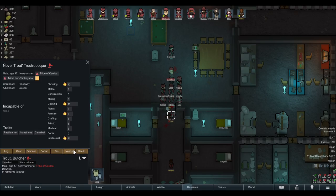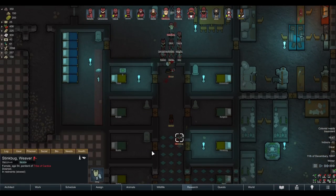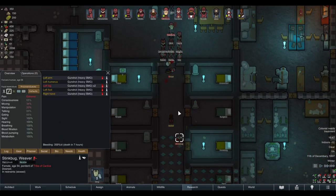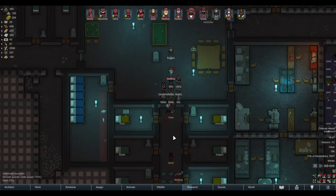Lion is dead. Trout just got his right lung destroyed and a lot of injuries. And Stinkbug here has no permanent injuries. But yeah, that's how prison breaks usually are — quite messy.